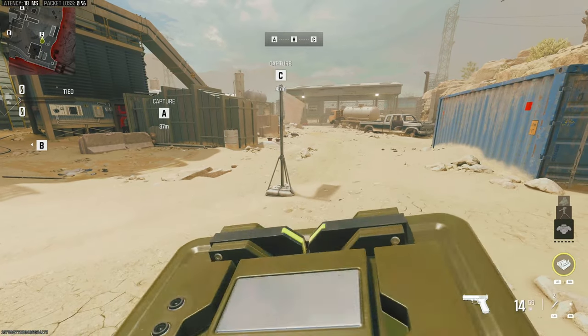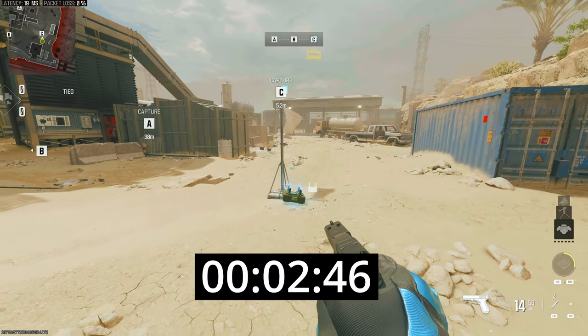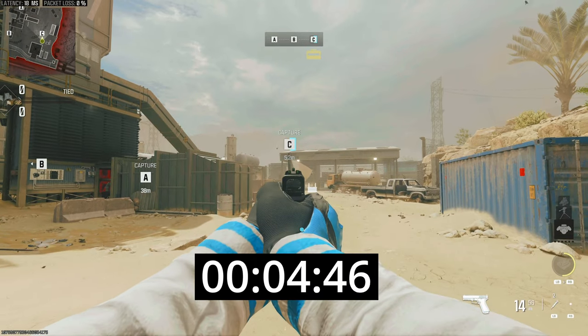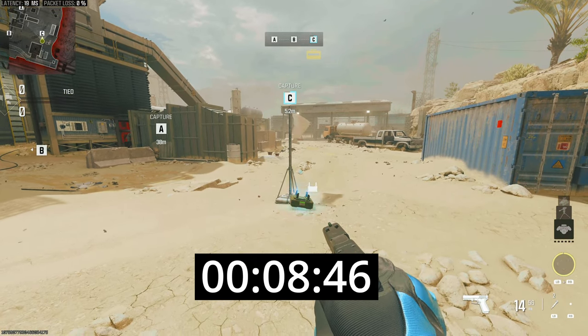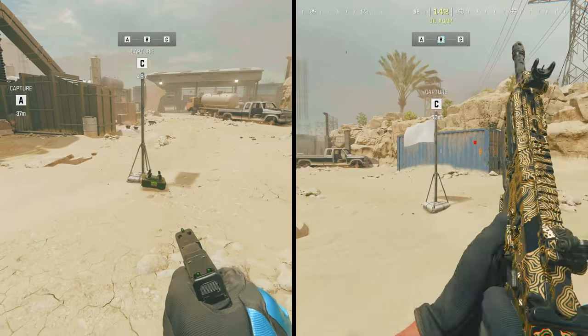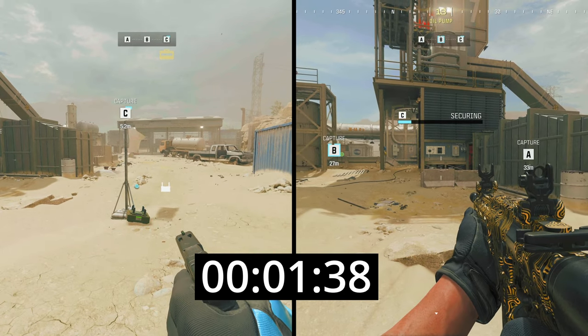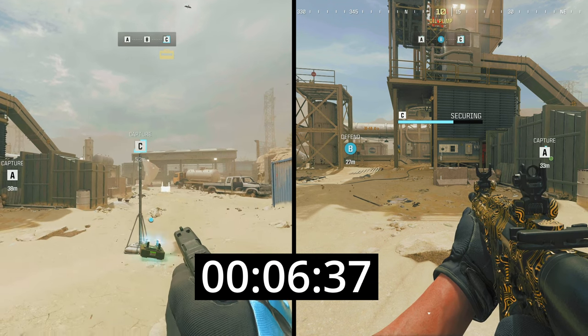The game says the ACS captures points slowly, but that is not true whatsoever. I find the ACS valuable in domination because flag capture progress depends on how many players are on the objective. Capturing a flag by yourself takes 10 seconds, and capturing a flag with the ACS takes 10 seconds as well. There's nothing slow about the ACS.